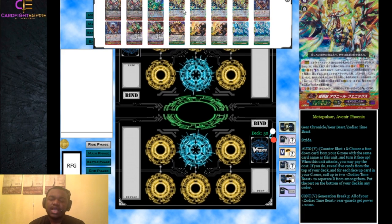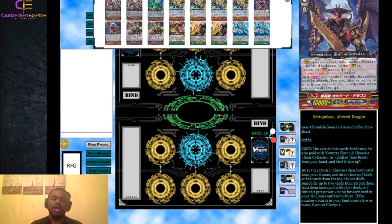We have four Meta Pulsar Avenir Phoenix, which we rarely use in this deck but it's there just in case. When this unit attacks, counter blast one, choose an Avenir Phoenix and turn it face up in your G zone, then reveal the top five cards of your deck. For each face-up card in your G zone, choose two Zodiac Time Beasts and call them to separate rear guard circles, put the rest on the bottom. This lets you call a board if you don't have one and thins your deck for triggers. It also has a Generation Break 3 ability that gives all Zodiac Time Beast rear guards plus 2000.